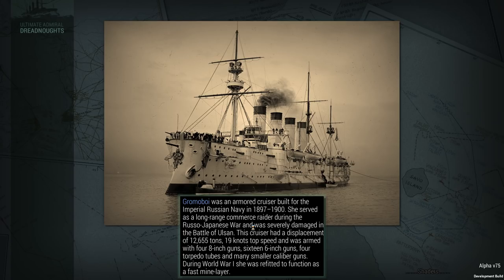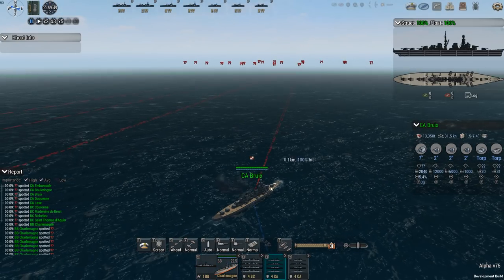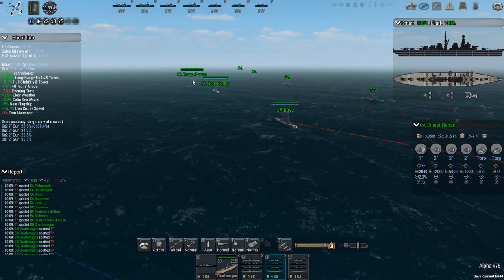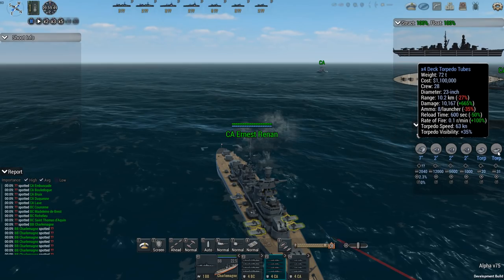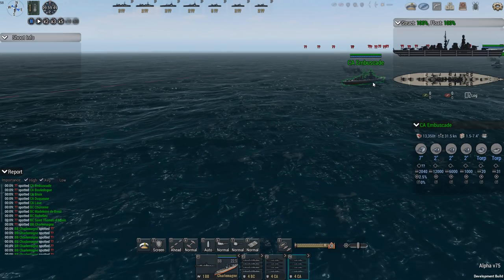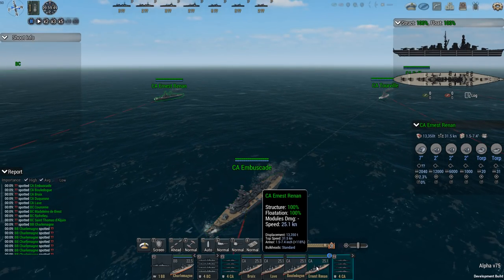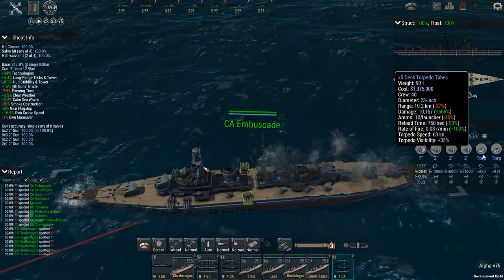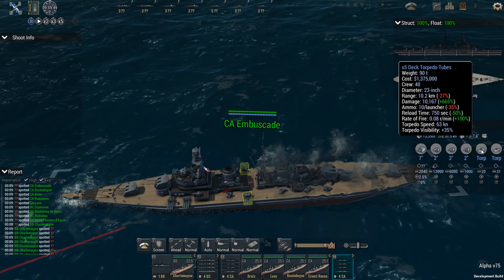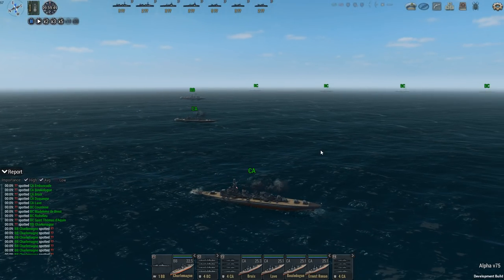It's a pretty large fleet action today as I get assistance from 4 battlecruisers and 8 heavy cruisers. The heavy cruisers include the Brouille, Love, Boule d'Augue, and Ernest Renan — these are 7-inch gun cruisers with a lot of 2-inch secondaries and torpedoes galore to a range of 10.2. I can do torpedo runs with my heavy cruisers — that's 8 plus 5, so 13 per side, times 4 ships per group. I'm going to have a lot of torpedoes in the water.